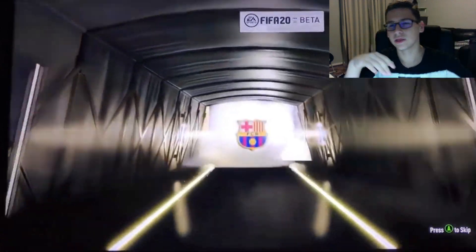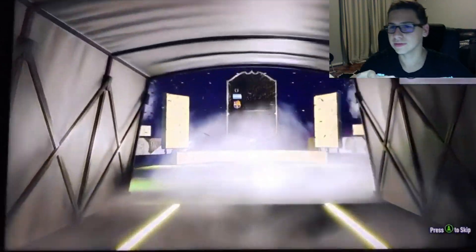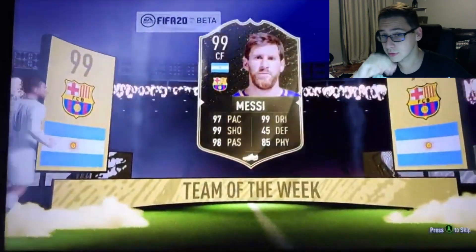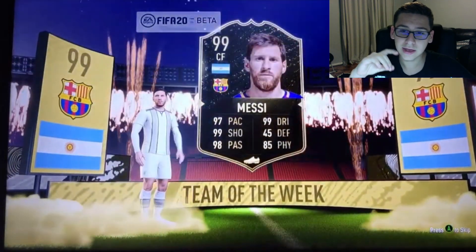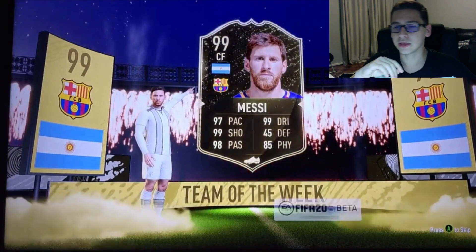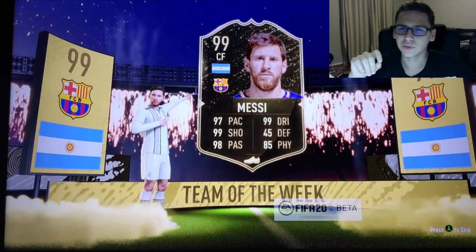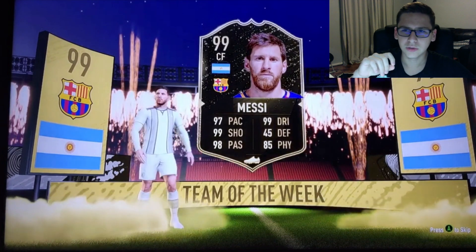Center forward, Barcelona. You can't really see the center forward there. I feel like EA needs to change that a little bit so you can see it. There we go, 99 Messi right there. Everybody on FIFA got the highest rated cards and Messi was the walkout, not Ronaldo, which is surprising.